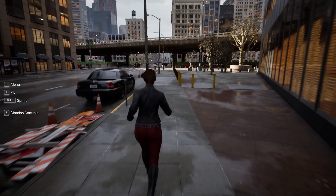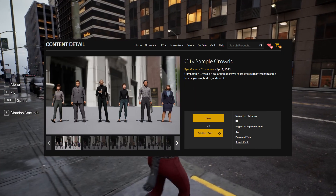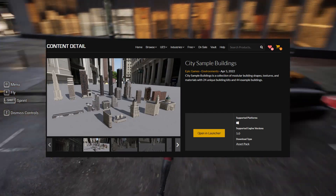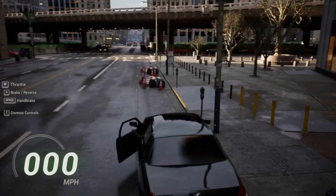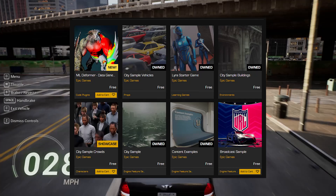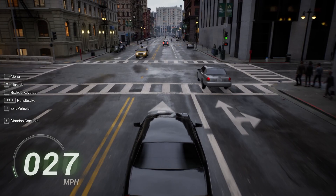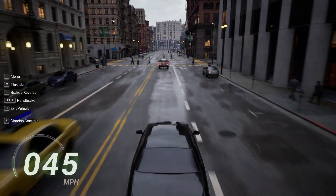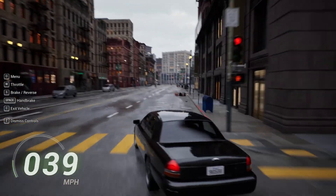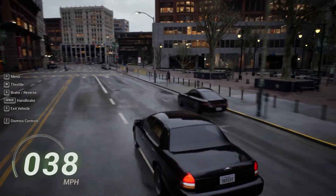They actually split up all of the assets in this demo into separate marketplace asset packs. So if you don't want to download the full 80 gigs, you can head over to the marketplace and download only the cars, only the buildings, or just the city props — the things on the sides of the streets — all separately instead of downloading the full 80 gig project.